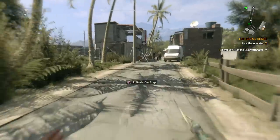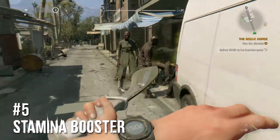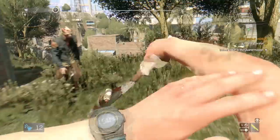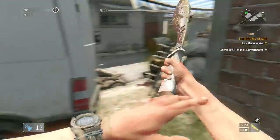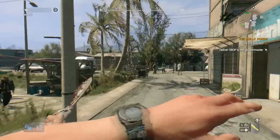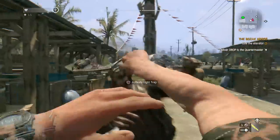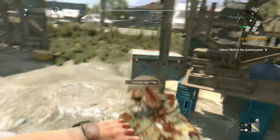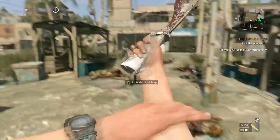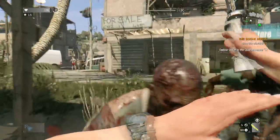Kicking things off in the number five place, we have the Stamina Booster. For those who don't know, it gives you unlimited combat stamina for the duration of the booster - it does not give you unlimited agility stamina like running and climbing; you'll still run out of stamina doing those things. This is very useful especially near the start of the game because you'll be picking up heavy weapons like the heavy rebar from the goons and you run out of stamina so quickly.